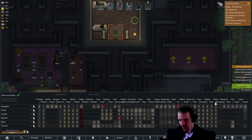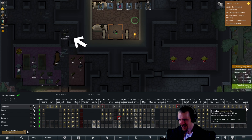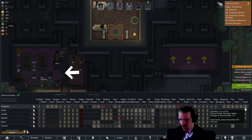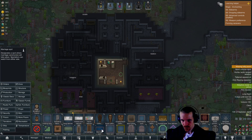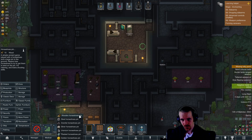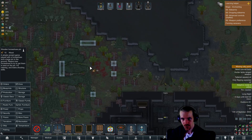Deliver, haul, clean, research, scan, fish — oh he likes fishing, look at that nice. Study, teach, guard — I have a guard mod installed, I'm not sure exactly how that works yet. It might be good to set up some recreation for our necromancer. A wooden horseshoe pin outside is always a good thing to have.